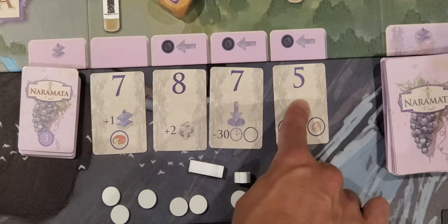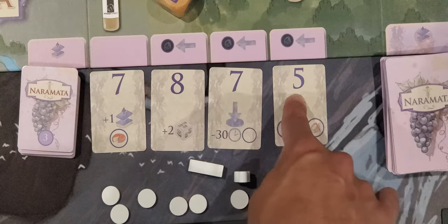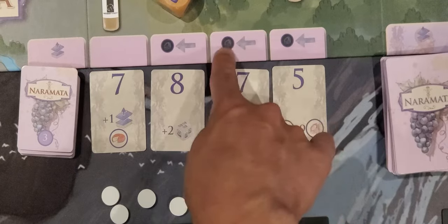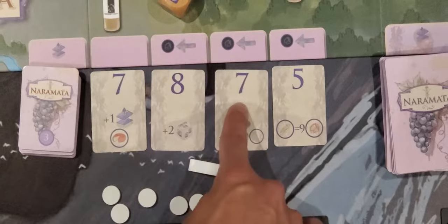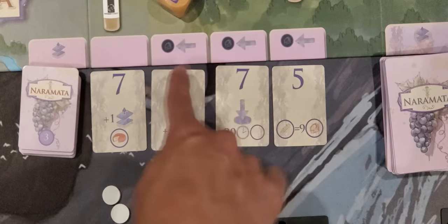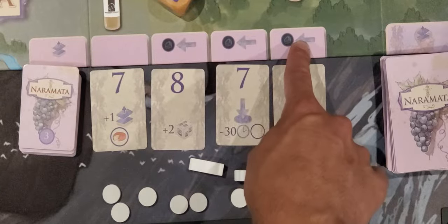This row indicates the available upgrades you can purchase. The cost is indicated above. This one costs five. Each subsequent card to the right costs one more, so the costs go five, eight, nine, and ten — or seven, eight, nine, ten for the last card.